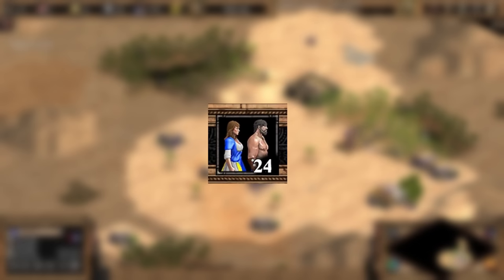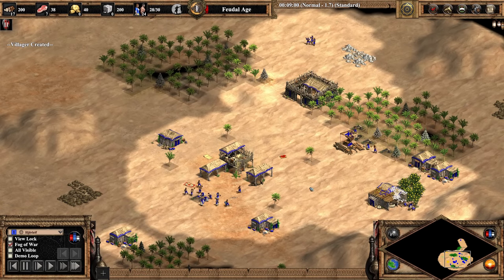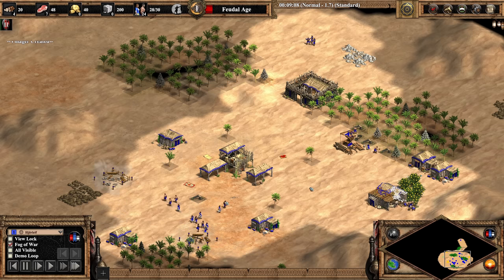If done correctly with regular boars and no deer pushed, you should be able to click to feudal age on 24 villagers. So how does this generic drush build relate to this video's topic?